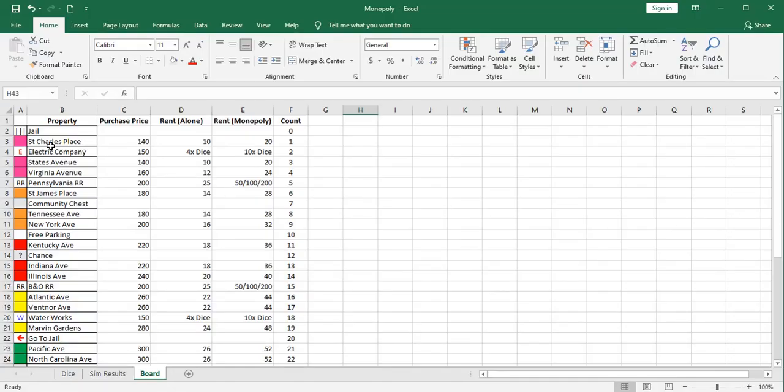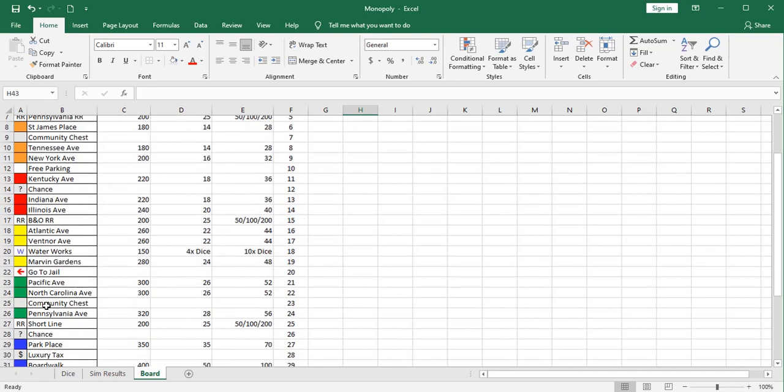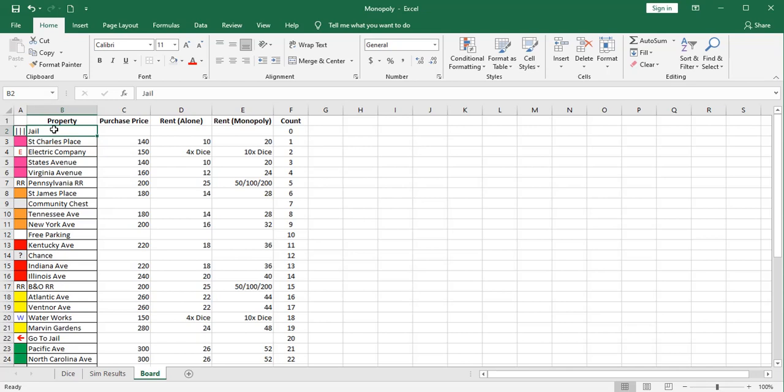On this worksheet, I've laid out the properties in order as they appear around the game board, starting with jail. The highest probability outcome is a seven, so if you start in jail and count down seven spaces, you land on community chest — which is basically surrounded by the orange properties: St. James, Tennessee, and New York Avenue. These are the most desirable properties to own and develop in Monopoly. Although they are moderately priced, you're going to get a lot of visitors.